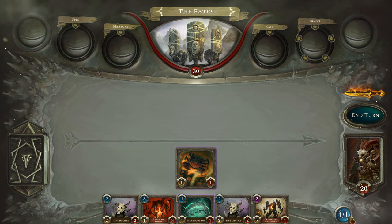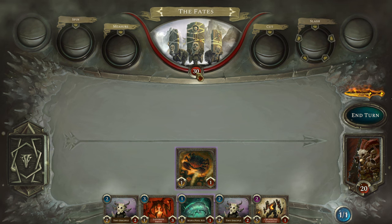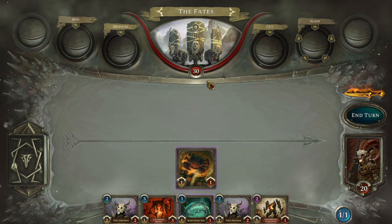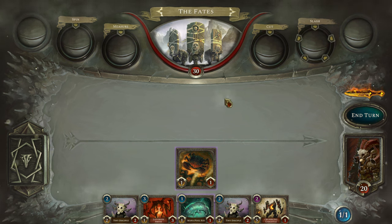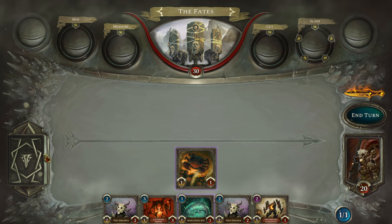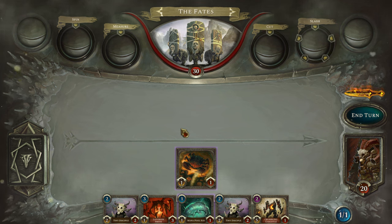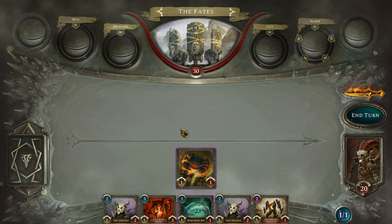We have mana in the bottom right corner. We have HP — this is our life; if we lose all of this, we lose the run. Up here we have enemy HP; if we get this to zero, we win this fight. Over on the left side we have our deck of cards. Now let me explain combat. You have summoning sickness; however, because of my patron, I get to start out with this crab who has charge, so he immediately gets to attack.